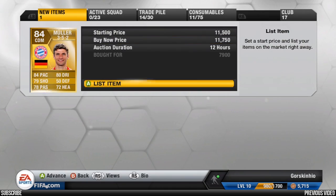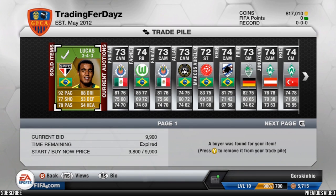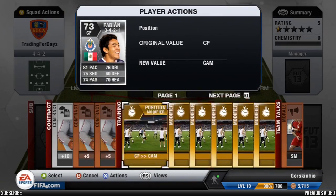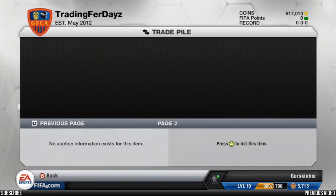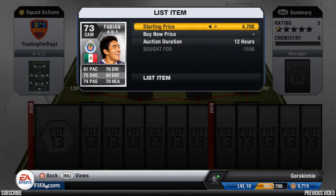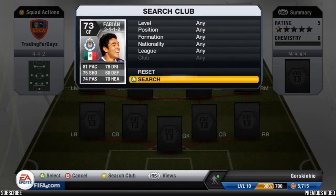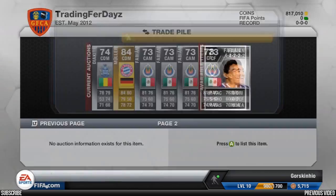This Muller for 7.9k — going to sell him for 11,750. We already sold that Lucas — he was pretty easy to sell and pretty wanted at Sao Paulo since he's going out of packs soon going into the PSG version. Convert this Fabian to CAM — 1.6k, going to put him around 6.8k. Just going to convert even more Fabians: 1.5k going up for 6.7k, and another one at 1.7k going up for 6.7k.